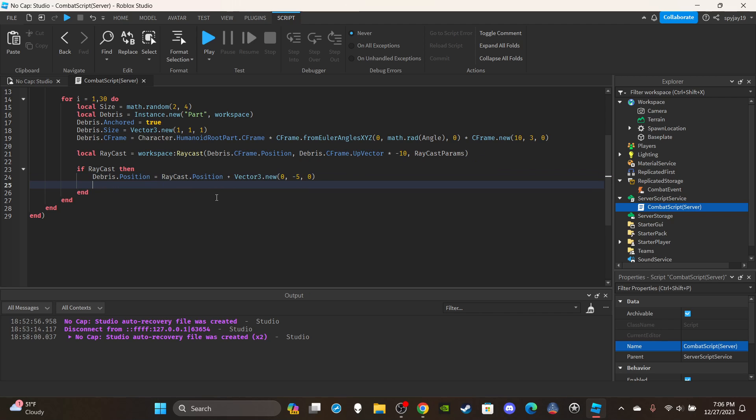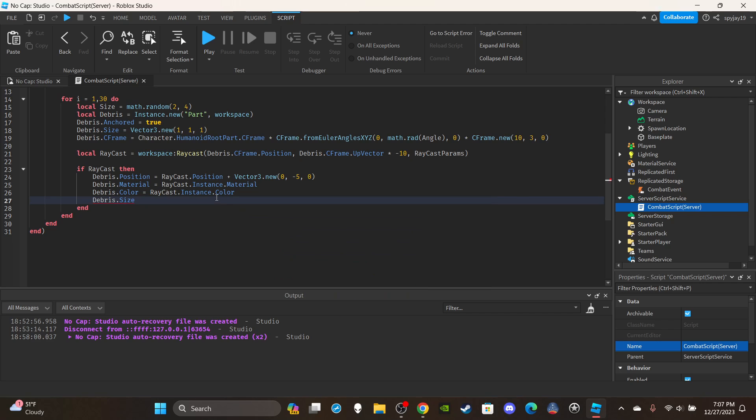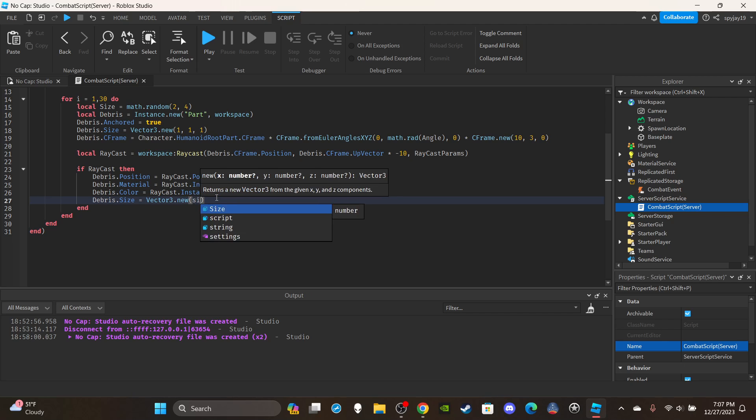Set the material to match the ground: `debris.Material = raycast.Instance.Material`. This is really cool — if your map's ground is black plastic, the debris will also be black plastic automatically. Then set the color: `debris.Color = raycast.Instance.Color`. Then set the size: `debris.Size = Vector3.new(size, size, size)` using the random size variable from earlier.